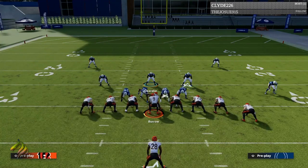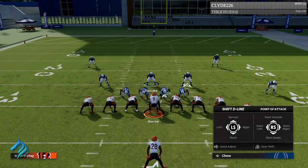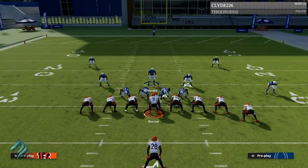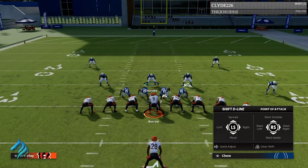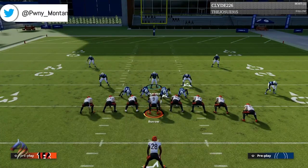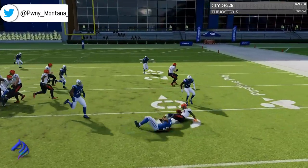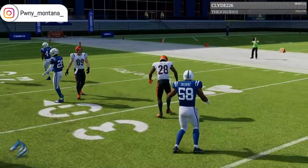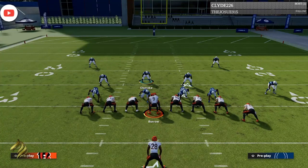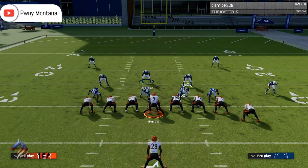If you're new to the game, to pinch your D-line it's left on the directional pad, then move your left stick down and that pinches them. Then you're going to want to crash up — that's left on the directional pad and then up on the right stick — it'll slant outside. Then take your user, hover them above the gap, and once they call hike do not hold turbo. You're going to be able to just run through gaps at will, making it a lot easier to actually make your tackles.